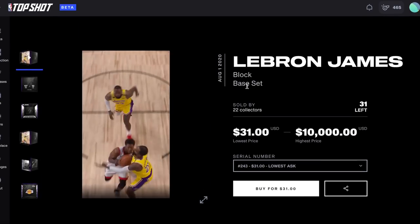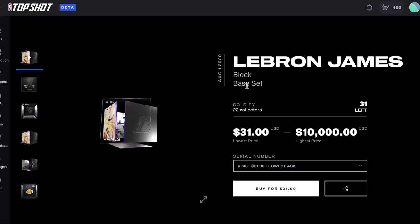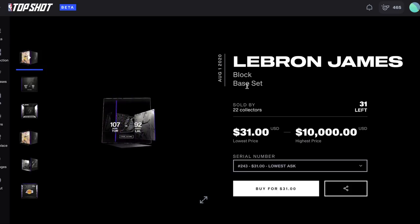We're already starting to see low serial numbers go for a lot of money in the marketplace. For example, most recently a number one Jimmy Butler went for $600 and a number one Giannis went for $1,000.